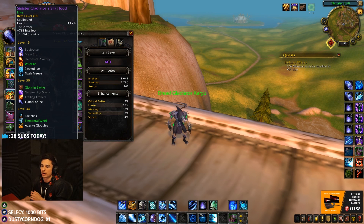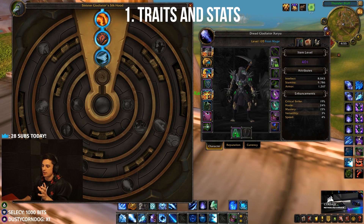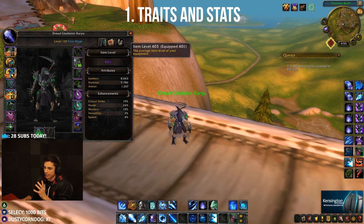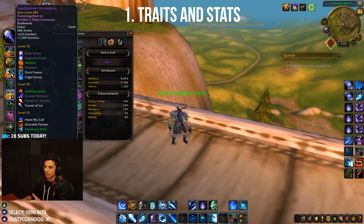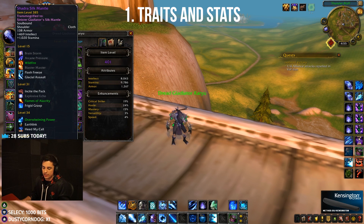Let's take a look at traits first. The best traits are tunnel of ice and flash freeze — that's the TLDR. I would pick this helmet and go with flash freeze and tunnel of ice. The best thing you could do is get triple tunnel and triple flash freeze; your frost bolts do a lot more damage and your icicles do a lot more damage. If you really need to, you could go with battlefield focus instead, but really go for tunnel and flash freeze.